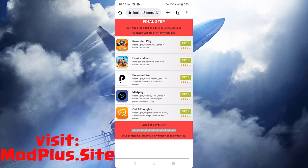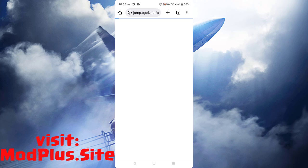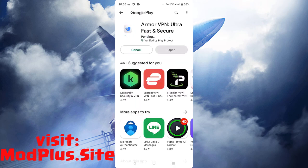The final step: you just need to download two additional apps to continue. Once done, it will automatically install the Mod Plus version of Ace Fighter. All you have to do is download two apps of your choice, install them, and use them for one to two minutes so it will get counted and you will get the Mod Plus version.